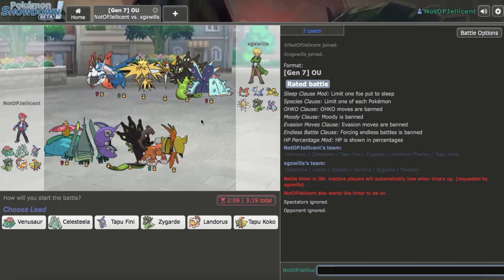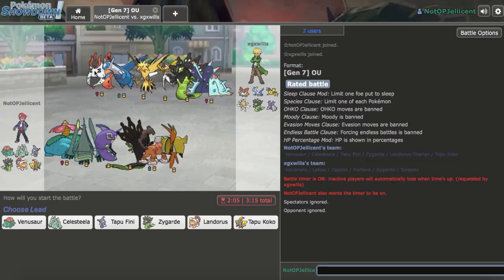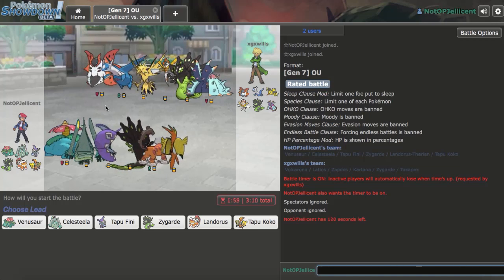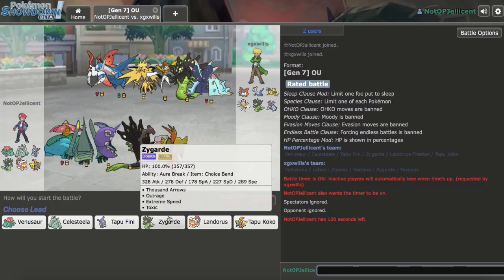We've got our first game against a pretty offensive team. There's a Volcarona threat — if it's Buginium Z with Giga Drain, that could be dangerous. But my opponent has pretty much no Zygarde switch-ins, which is great for me.